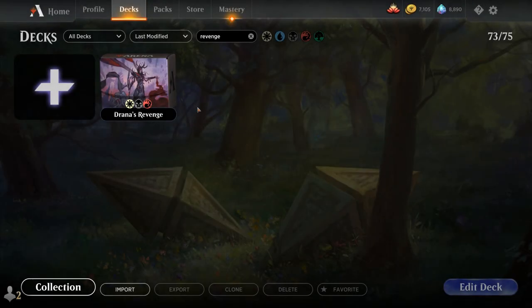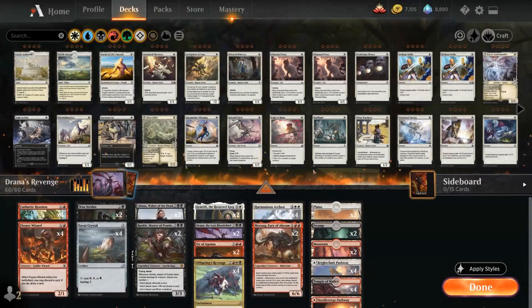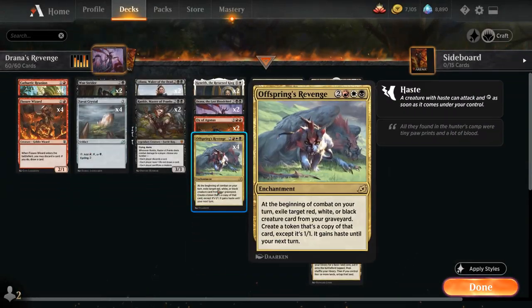Hello and welcome to another Magic Arena Games video. Today we're taking a look at another standard deck titled Dryana's Revenge. It's a Mardu Reanimator deck featuring the 5-mana rare enchantment from Ikoria, Offspring's Revenge, which says at the beginning of combat on our turn, exile target a red, white, or black creature card from our graveyard, create a token that's a copy of that card except it's a 1-1 and it gains haste until your next turn.